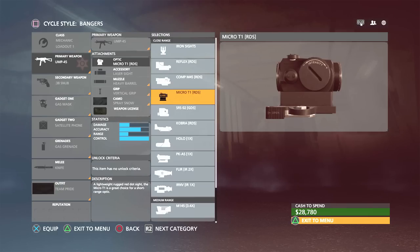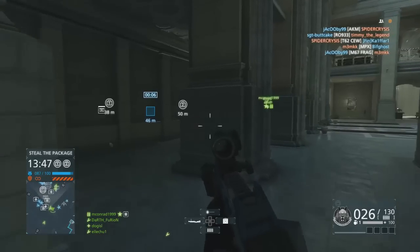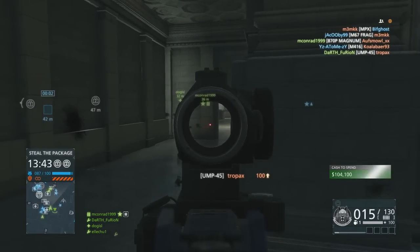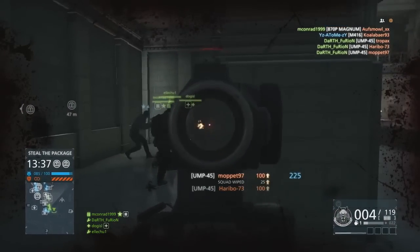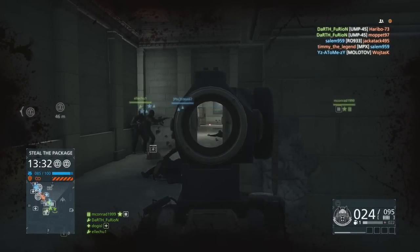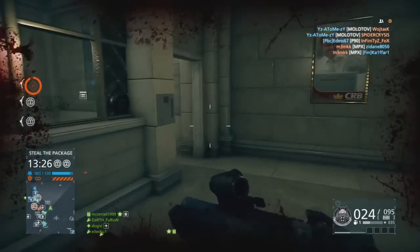Now the Micro T1 - this is quite a small sight as well. When you compare it to the last sight, there's only a very small area to look through. It doesn't take up a huge amount of space and you can see around it visually, so it's not impairing too much, but it's a very small reticle and you've got to be pretty sharp on who you're shooting at.